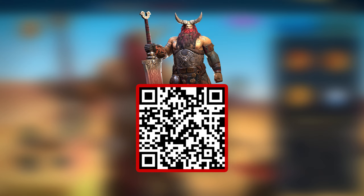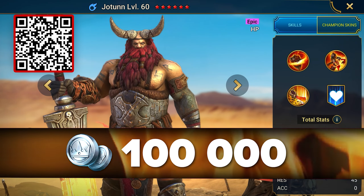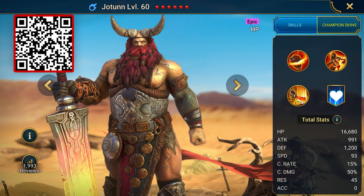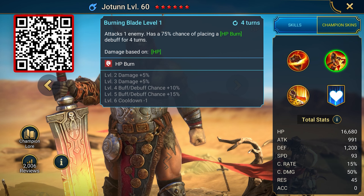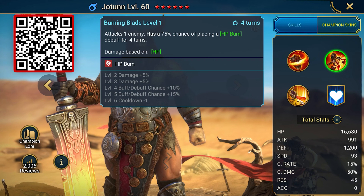The second QR code contains the following bonus: epic champion Jotun and 100,000 silver. Jotun is a barbarian with a huge sword. His abilities are applicable in PvE modes, especially useful on the Demon Lord, and he is very easy to equip since his main parameter is health.